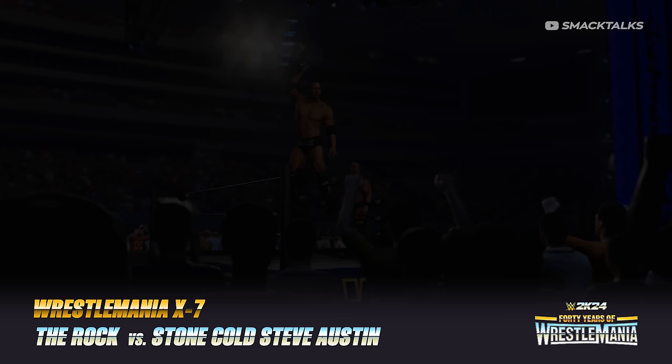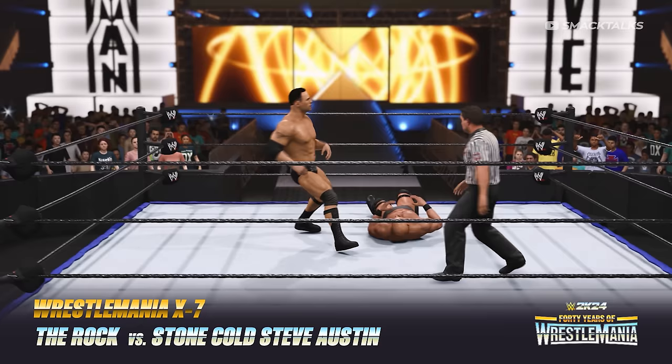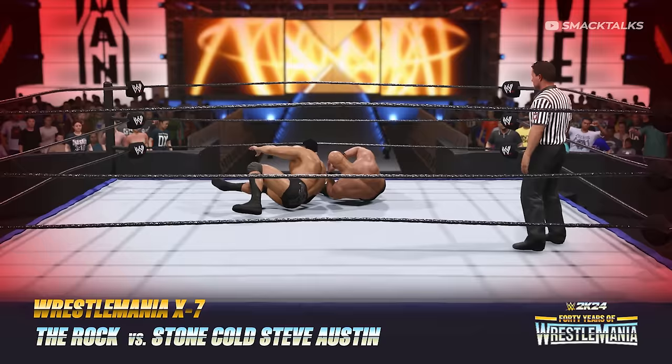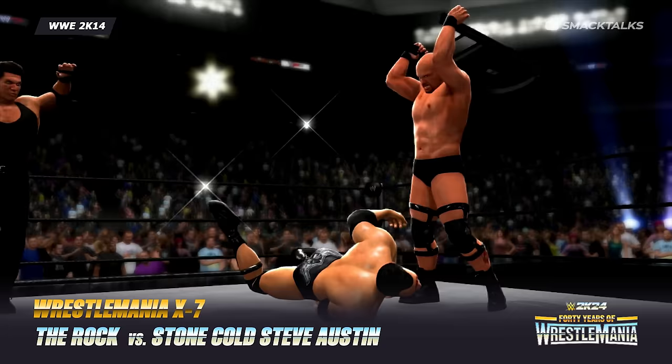Moving into the 2000s, we have WrestleMania X7 as The Rock defends the WWF Championship against Stone Cold Steve Austin in a no-disqualification match. Another match featured in 2K14, this was the second time these two men would headline together, with the outcome seeing a repeat of WrestleMania 15 — though Stone Cold would turn heel, decimating The Rock with a steel chair and siding with Mr. McMahon.